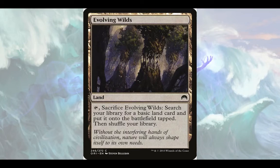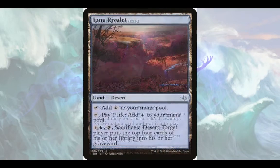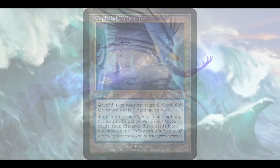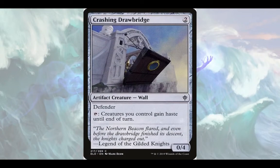Let's talk about lands. Lands that have to go to the graveyard to do a thing are very good because they become Encore fodder: Evolving Wilds, Grixis Panorama — I'm running all the panoramas — Ipnu Rivulet, Mirrorpool, Geier Reach Sanitarium, Cephalid Colosseum. If I had the budget I'd be running fetch lands.